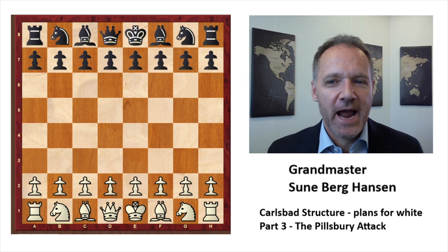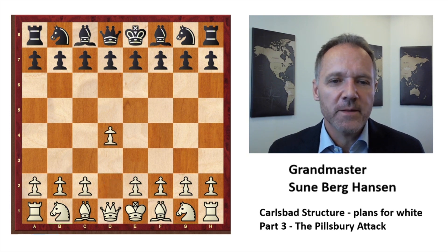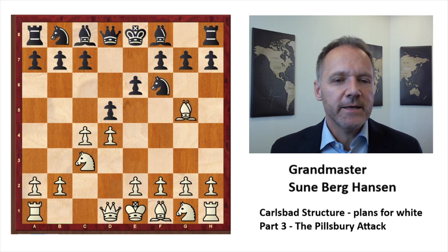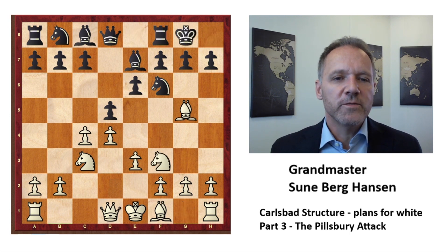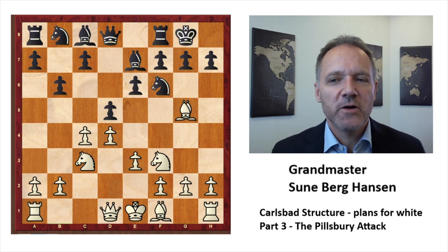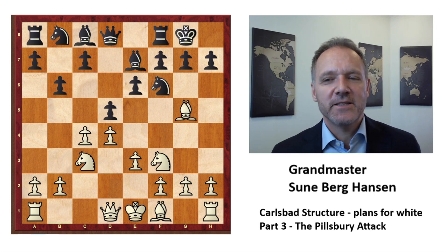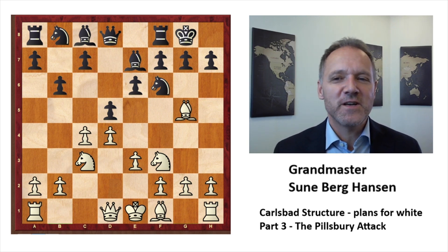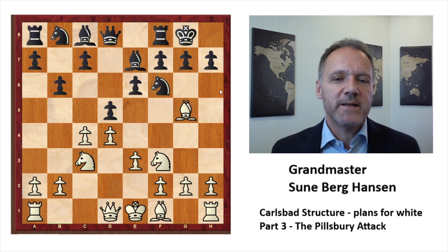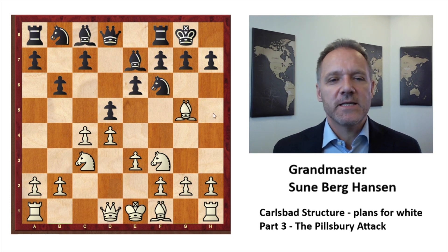It's Harry Nelson Pillsbury against George Marco, who was not a bad player. It's the Queen's Gambit and they start off with a normal Queen's Gambit. Here he plays what you could sort of call the accelerated Tartakovar variation, but no one had heard of Tartakovar in 1900, so we might call it the Marco variation. This is usually black playing h6, bishop h4, and then b6, which is known as the Tartakovar variation.